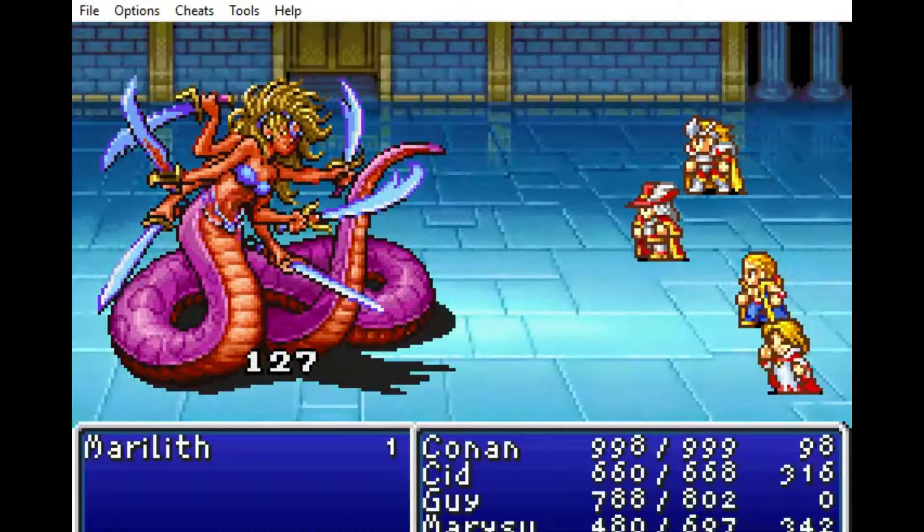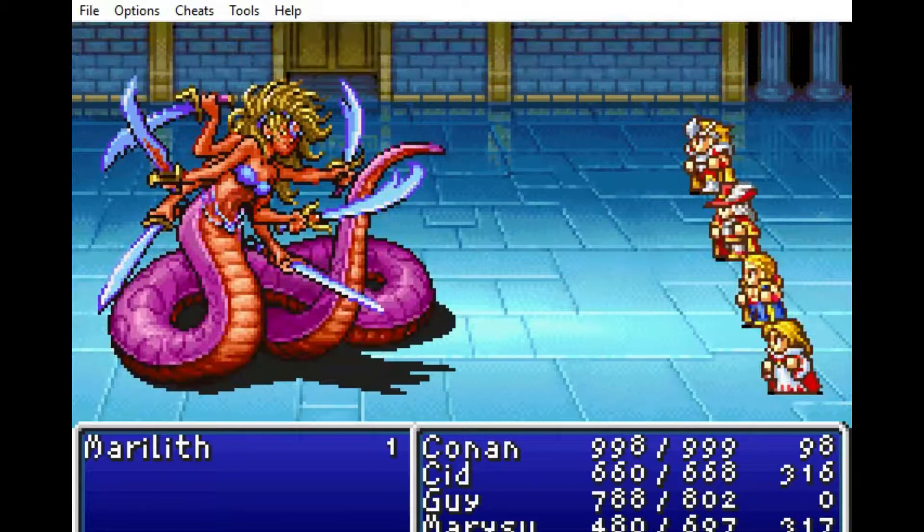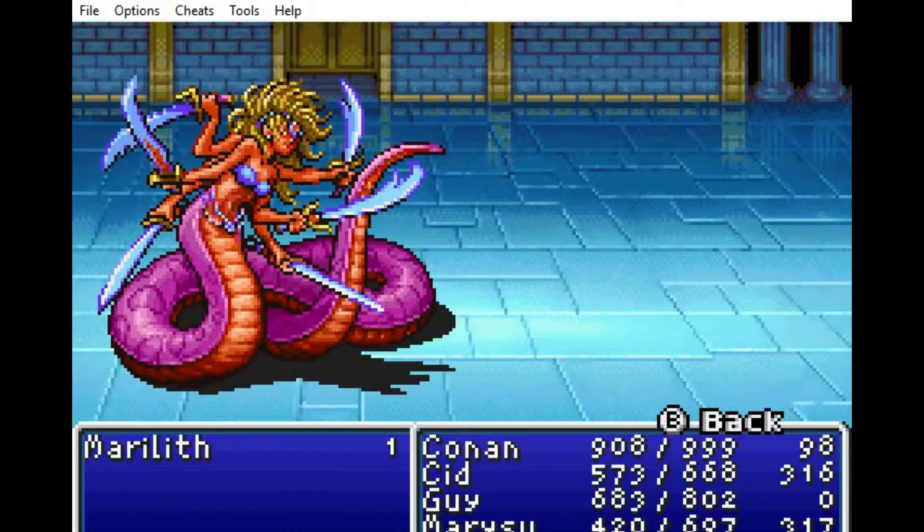That's why that's not part of my strategy. Conan and Guy — that's all you need against boss fights. And we get to see the effects of Protect magic — that attack was halved.